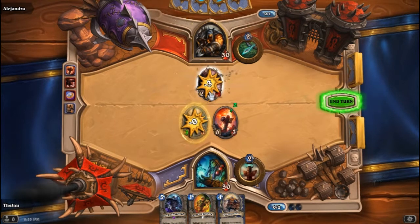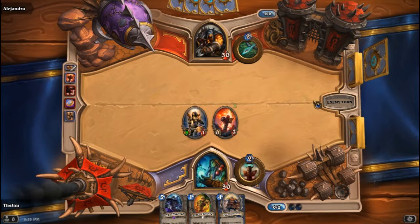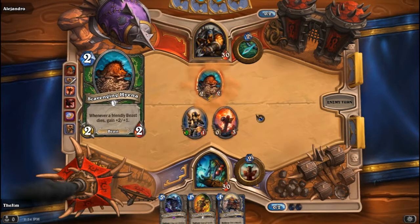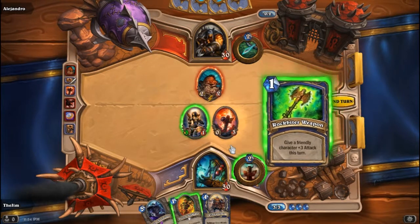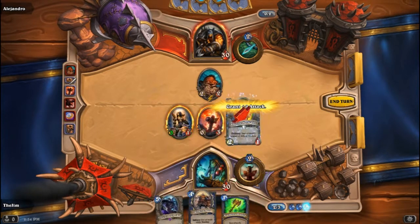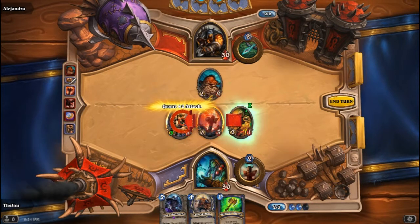I'll fight. Next round, depending on what he does, if he takes her out we can... Here's what we're going to do - this is the play. We Abusive Sergeant, get in there and fight. She hits that, and then I will Rockbiter Weapon myself to remove the Hyena.